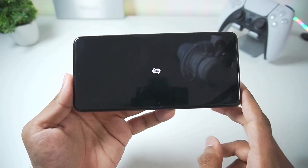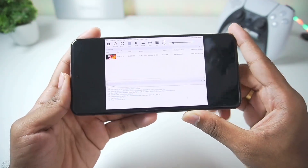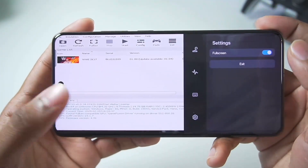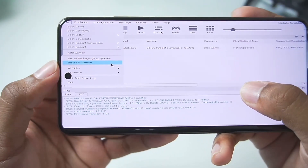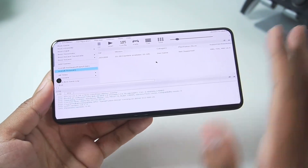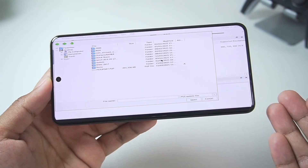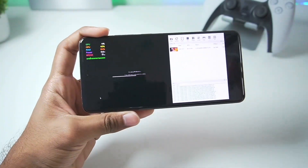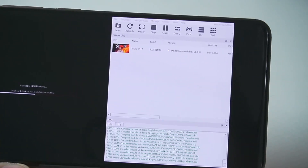Now open RPCS3 inside the Gamehub Windows emulator. The first time you open it you'll get a setup tutorial which you can skip. First, tap the File option at the top left corner, then select Import Firmware to import your PS3 firmware into RPCS3. The setup is similar to running RPCS3 on PC. Importing the firmware takes anywhere from 5 to 10 minutes depending on your device; in my case it took about 2 minutes and was successfully imported without issues.